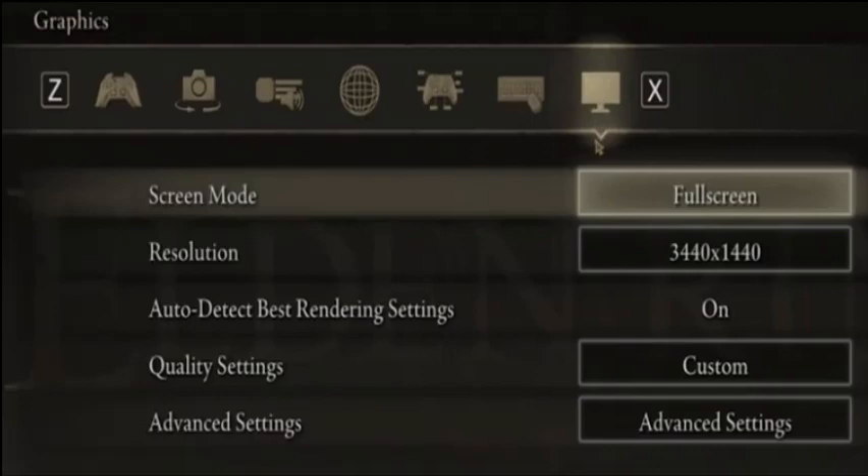Use your native monitor resolution. The auto detect best rendering settings should be enabled, as this will allow the game to adjust some settings according to your in-game performance. If you feel these settings are set too high, you can manually reduce them and set the overall quality settings according to your system performance.